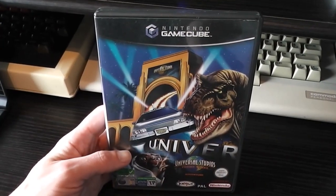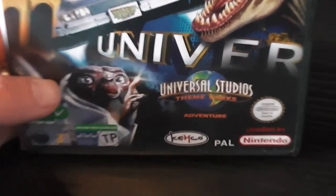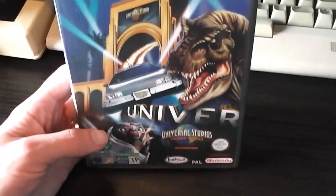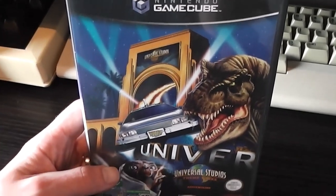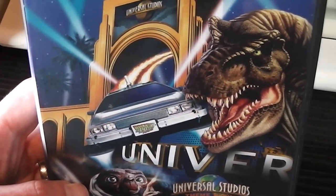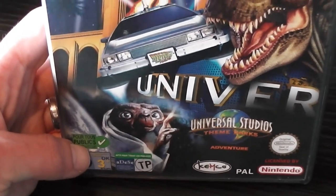Here's the packaging. They're not making a big thing about the title — it's right down the bottom in a tiny little font. It says Universal Studios Theme Park Adventure. On the spine it says Theme Park Adventure, so I'm not sure which is the right one. You've also got the typical GameCube packaging with the logo at the top. There's a big Universal Studios arch with familiar Universal properties on the front cover — the car from Back to the Future, the dinosaur from Jurassic Park, and E.T.